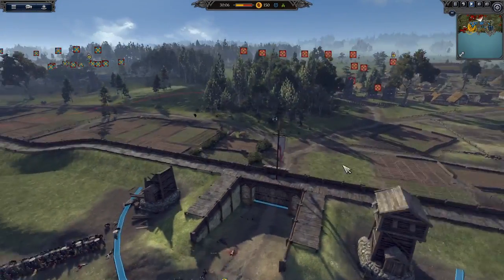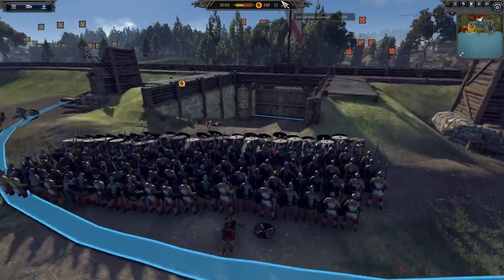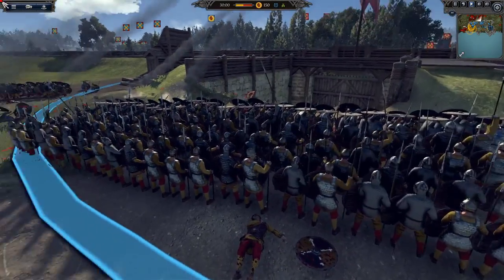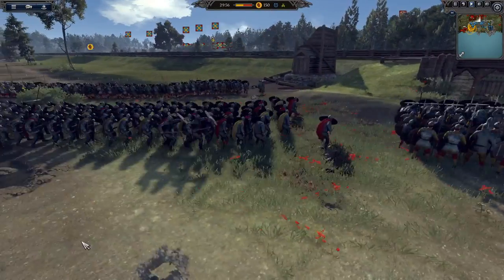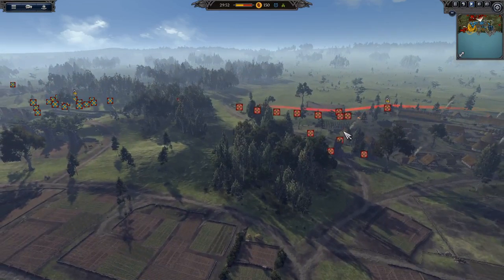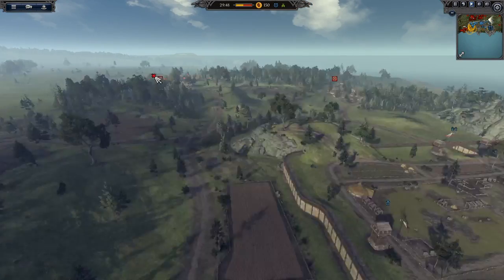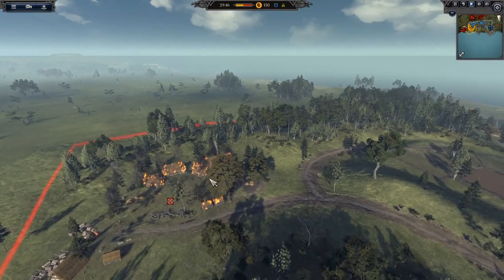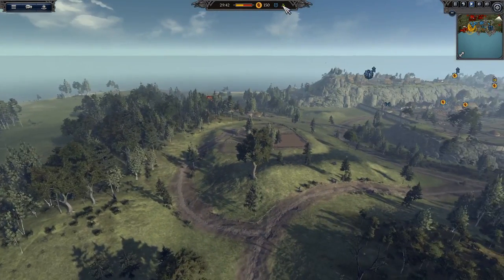It looks like we're gonna have a bombardment from Danelaw Chosen Archers first. We're gonna have some Talluloo Spearguard forming Shield Wall to defend this gateway in their Shield Wall formation, and they're under fire from artillery as well. We've got some artillery out here, and we've got Berserkers all the way back here.